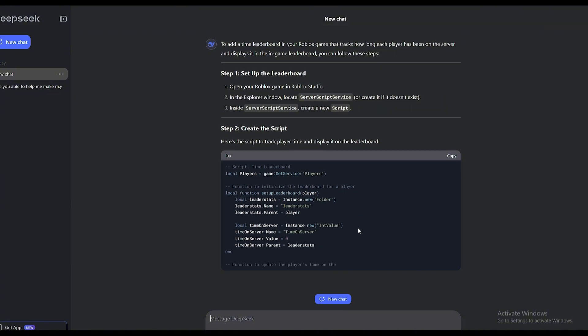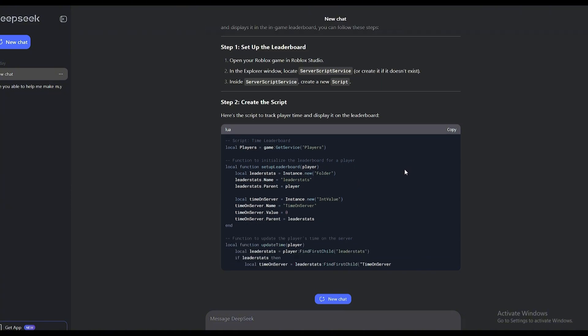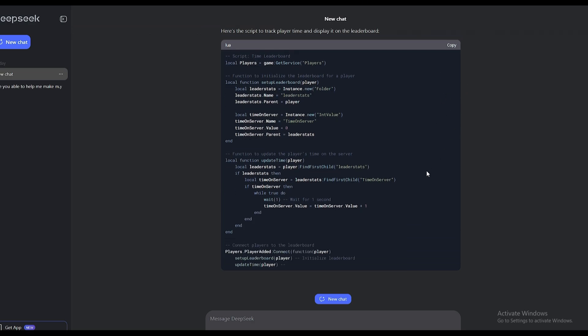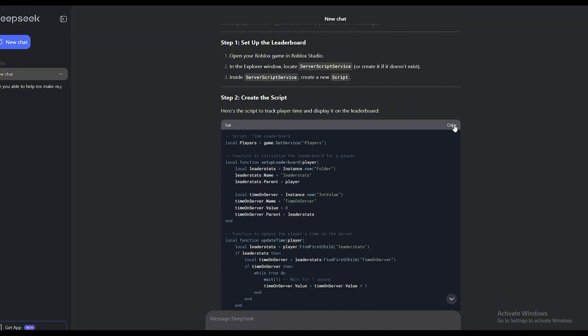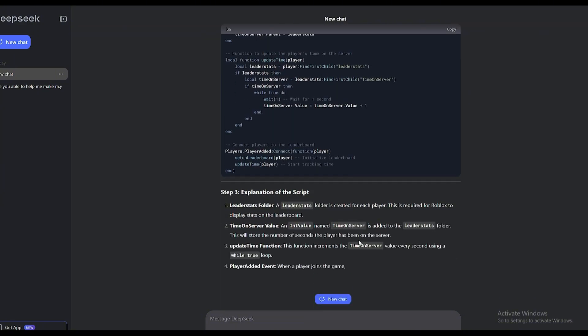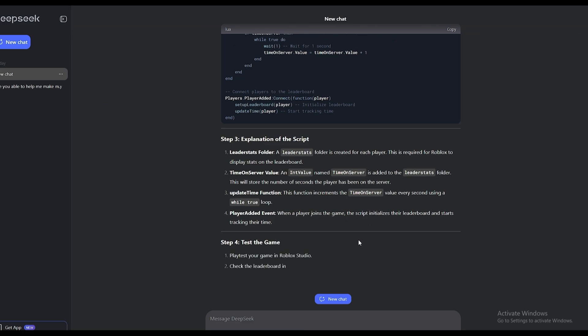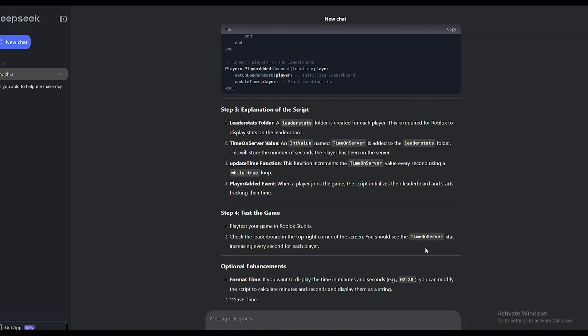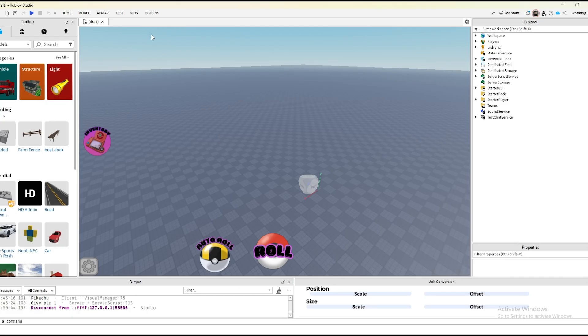Okay, it says: go to ServerScriptService, create a new script, track and display. It looks like good stuff right here, but I don't know if it works. I have zero coding experience, like for real. Let's test it out I guess.